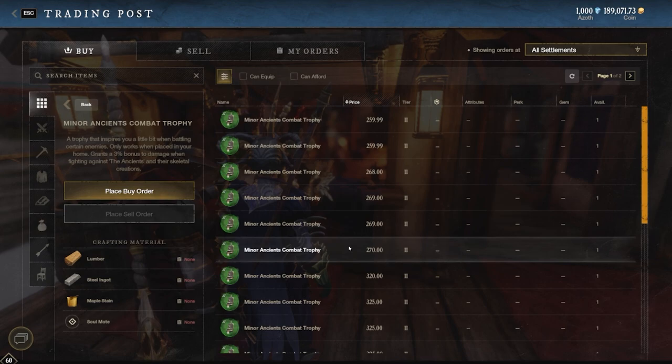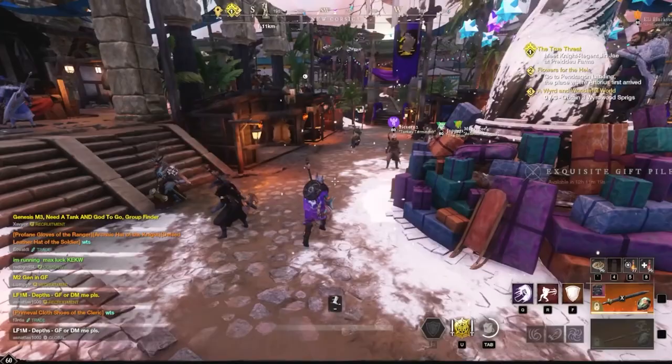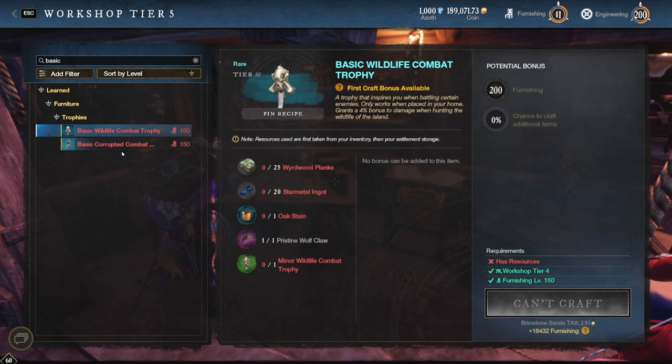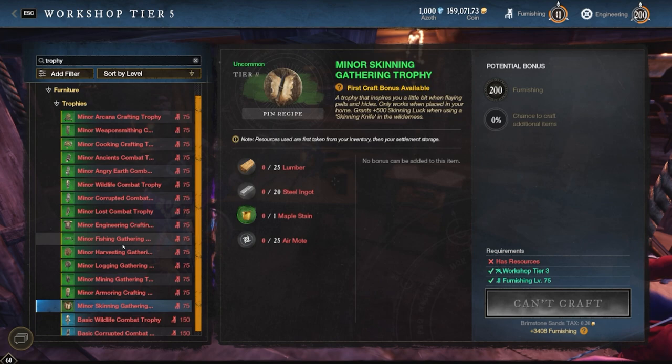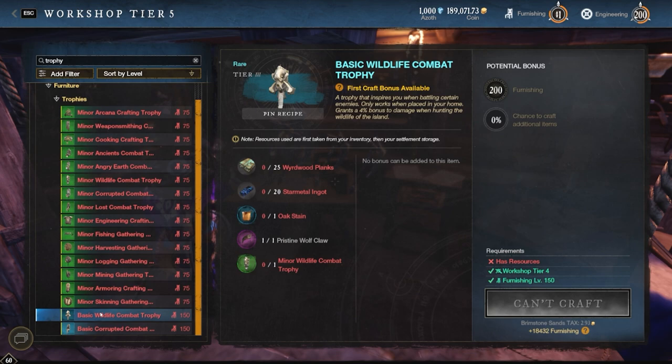The next step up is the basic version of these trophies. The basic version gets a little trickier because now you need what's called an artifact ingredient. You'll only be able to see these trophies on the crafting table if you have the special artifact ingredient in your bag. For example, when looking at the minor versions you can see 15 of them listed — you don't need anything special. But only two basics are listed here because I currently have a pristine wolf claw and a corrupted crest in my inventory, which are both artifact items. Once you have those in your bag, you can see and craft the basic trophies.